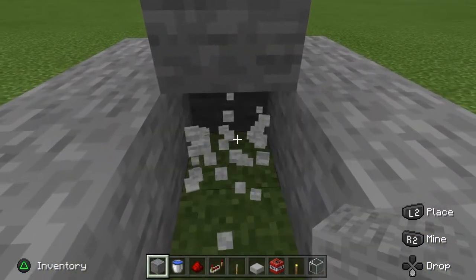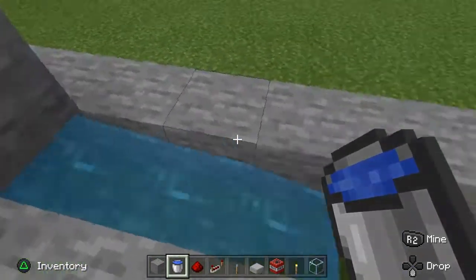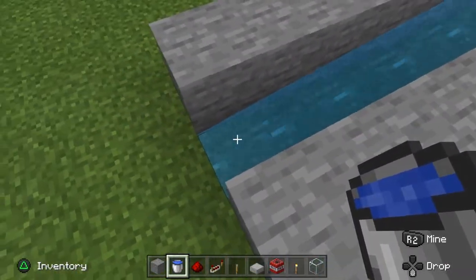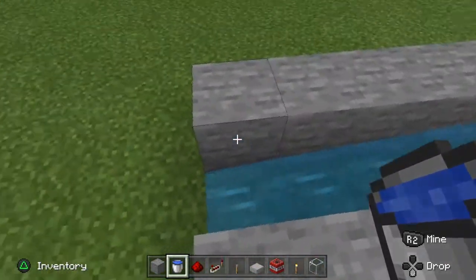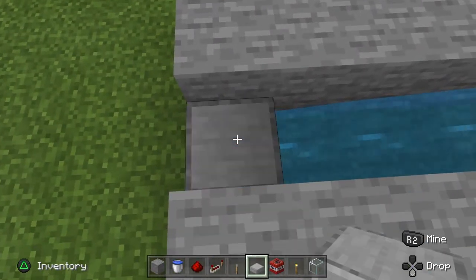Over here, destroy this block right here and put water here. If you did this correctly it wouldn't flow out, guys.